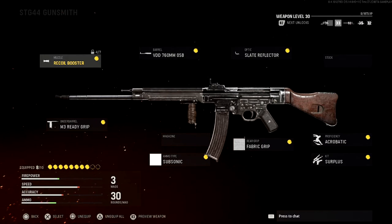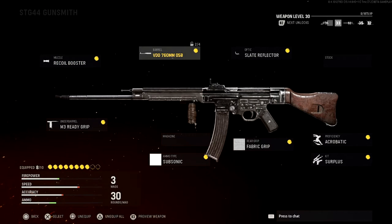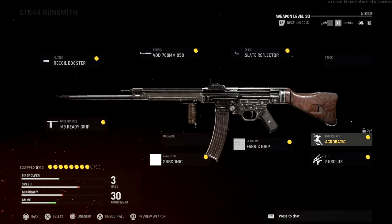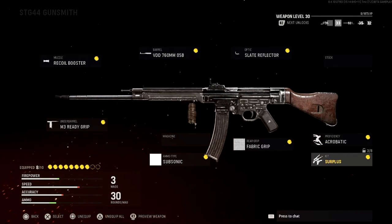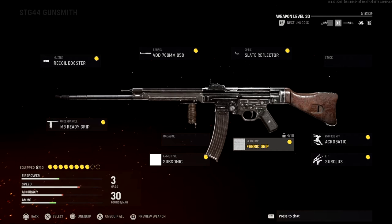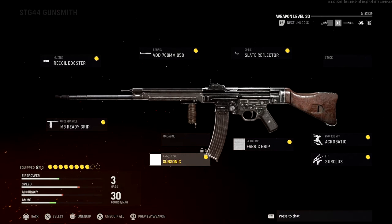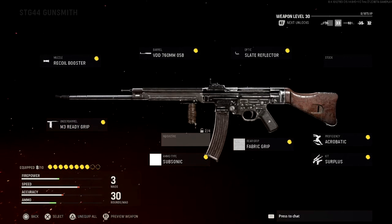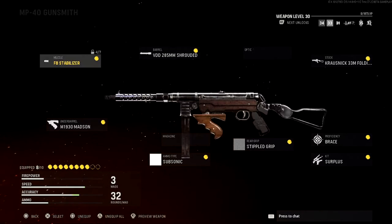The class setup is only eight attachments out of ten — I don't really need the full ten because the stock doesn't need it and I haven't leveled the gun all the way up yet. Same with the magazine. First we have the Recoil Booster, then the 760mm barrel, the Slate Reflector optic — it's a really clean, good looking sight. Next we have Acrobatic for proficiency, Surplus for kit, Fabric Grip for the rear grip, Subsonic Rounds so you're not on the enemy radar, and the M30 Ready Grip.